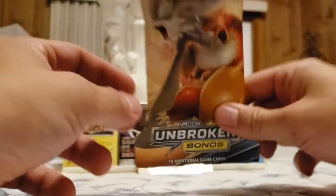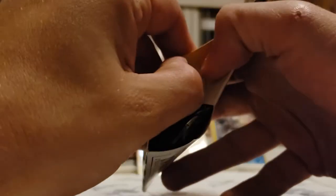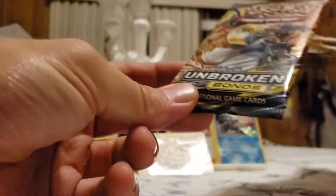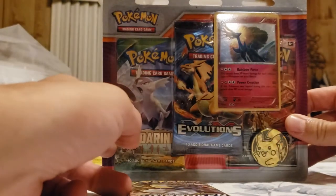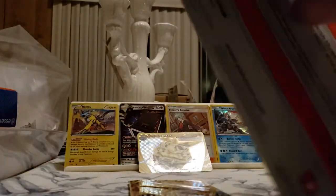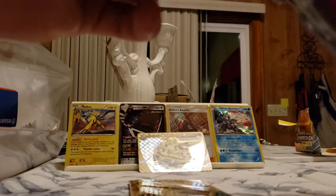I'm hoping for the tag team card for the Rocheram tag team in this one, but we'll see. And I'm hoping maybe out of this XY Evolutions that we get the reverse holo Charizard - been trying to get that one for a little bit now and it's been very very tough to find.